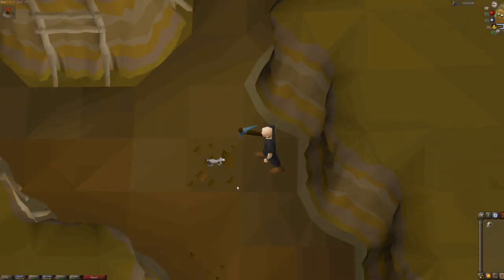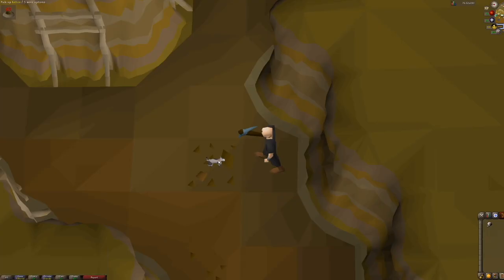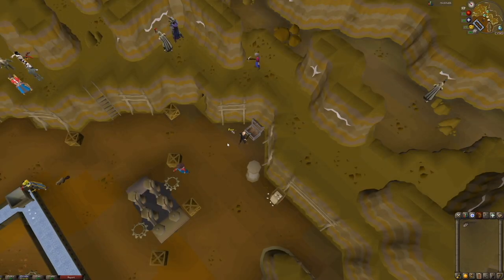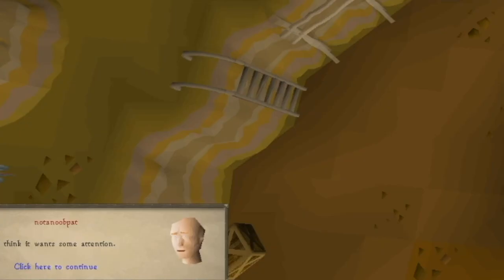Here is what the chat box looks like whenever you get a notification that your kitten is hungry. You will need to give your cat attention every 39 or 51 minutes. To give your cat attention, you have two options. You can use a ball of wool on your cat, and then it will not need attention for 51 more minutes. The wool is not consumed and will stay in your inventory. The other action is by interacting with the cat and hitting the stroke option twice, which is good for 39 minutes. Keep in mind, you need to stroke the cat two separate times. You will get a chat box warning 14 minutes prior to when your kitten will run away for lack of attention. Here is an example of what the chat box will look like when your kitten is seeking attention.